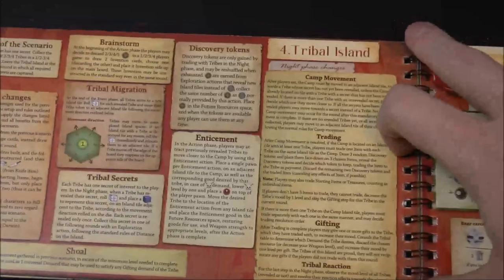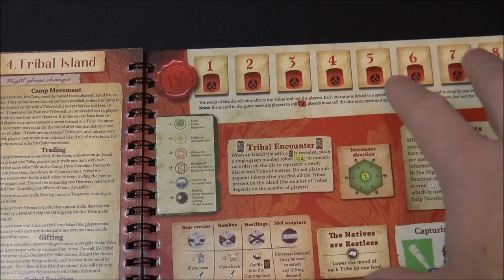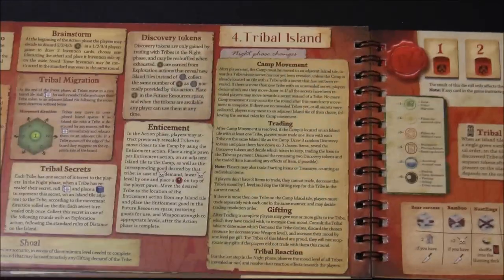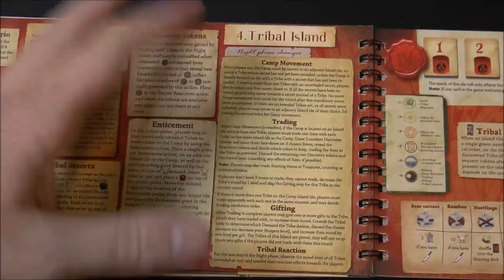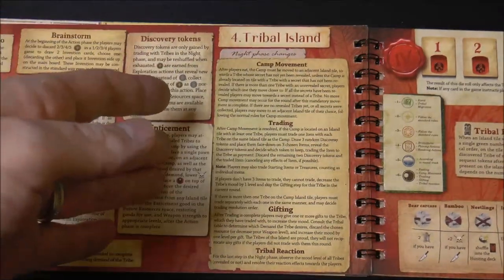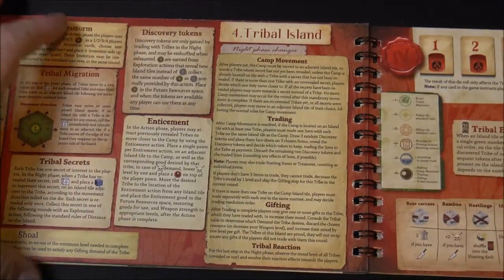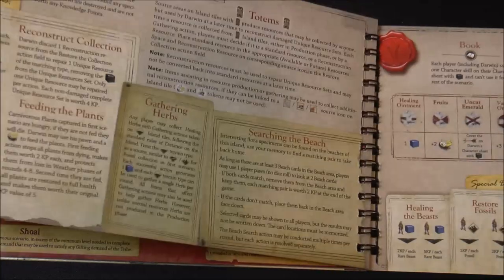Scenario four takes you to a tribal island where you'll have a lot of negative encounters with beast-type or tribal encounters. You can actually use the shoals you explored in the previous scenario to help meet some of the different demands — that's a consistent theme throughout the game where something from the previous scenario carries over. You've got to deal with the tribals or reveal their secrets and live through that.